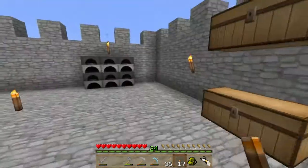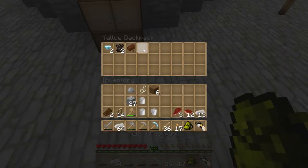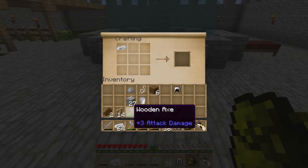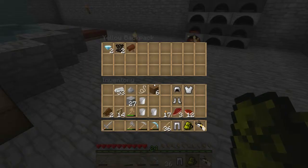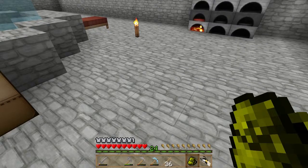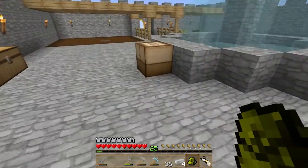We're gonna make the armor. Let's get our iron out of here and make our armor — head, legs, body, and boots. We have 53 iron left, that's nice. Already full. Okay.